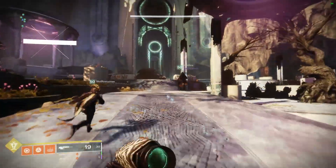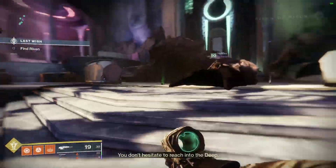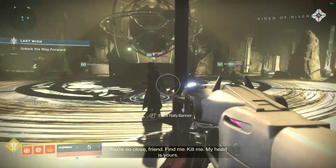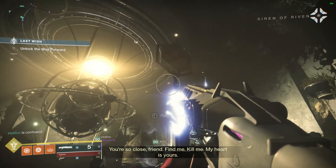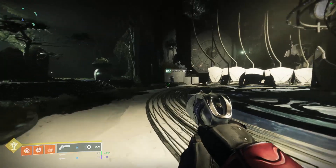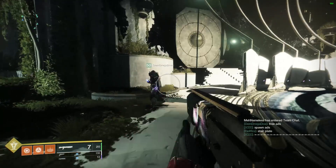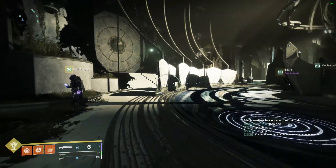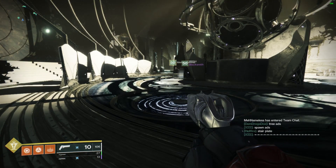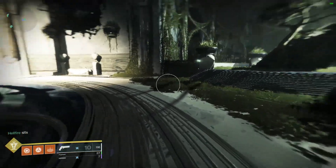After beating Morgeth, run up the stairs to the lift and head to the Vault. This is where a lot of Petra's runs end due to impatience, not listening to callouts, or getting too caught up thinking it's a regular raid. Stay grounded — don't be on your heels, but don't be reckless either.